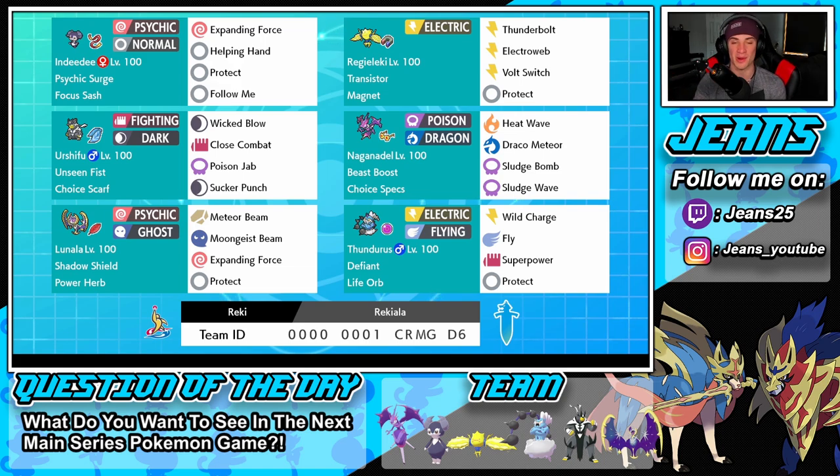Bottom left corner is our restricted mon — Lunala. I love this legendary; it's one of the coolest box art legendaries from Pokemon Moon. It's a Ghost and Psychic type with Shadow Shield, which halves damage on the first hit at full HP. We have Power Herb as our item, Meteor Beam to use that herb, Moongeist Beam as our signature move, Expanding Force to work in Psychic Surge, and Protect.